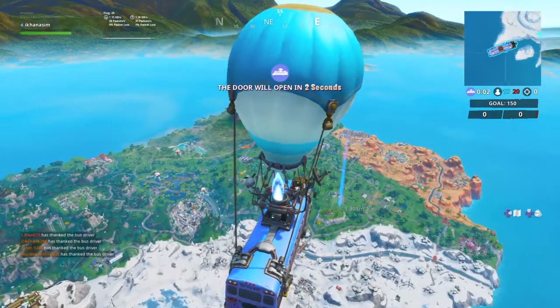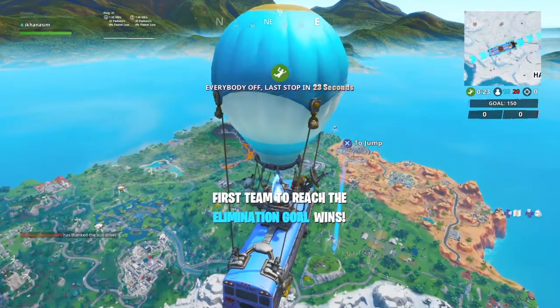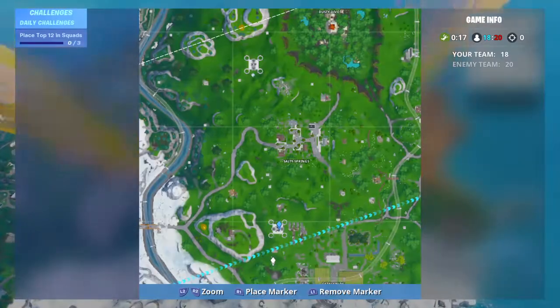Hello guys and welcome back to my channel. Today I'm going to show you where Fortbat hashtag 67 is accessible by flying the Retaliator glider through the rings under the sky platform. The exact location for that sky platform is right here.